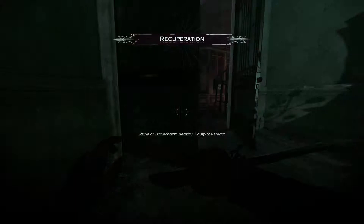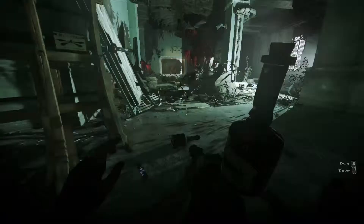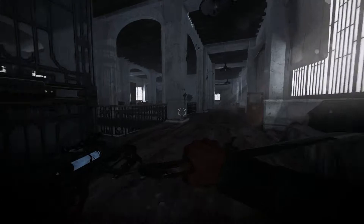Note that the entirety of Recuperation is overrun by Bloodflies, so use whatever methods you wish to get through there. It's worth noting that a lot of flammable bottles and incendiary bolts are just inside the door.